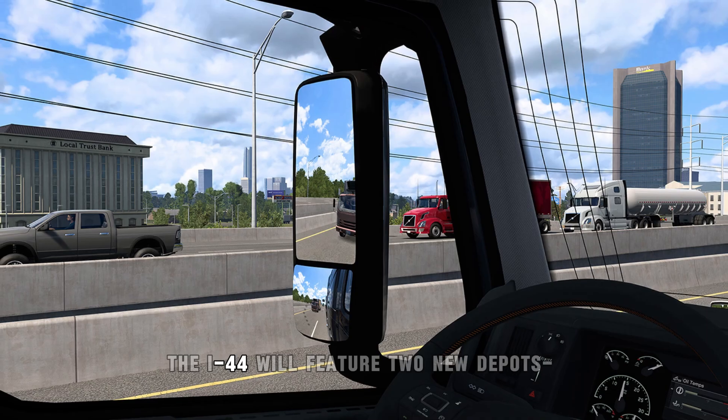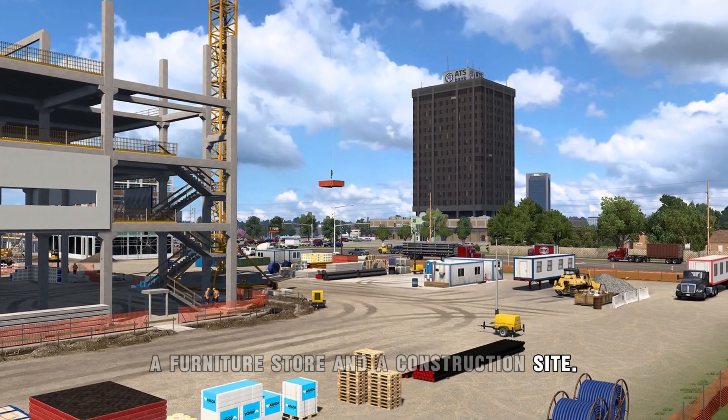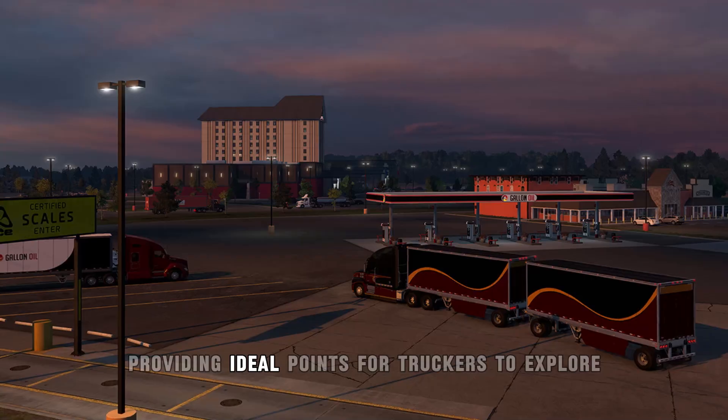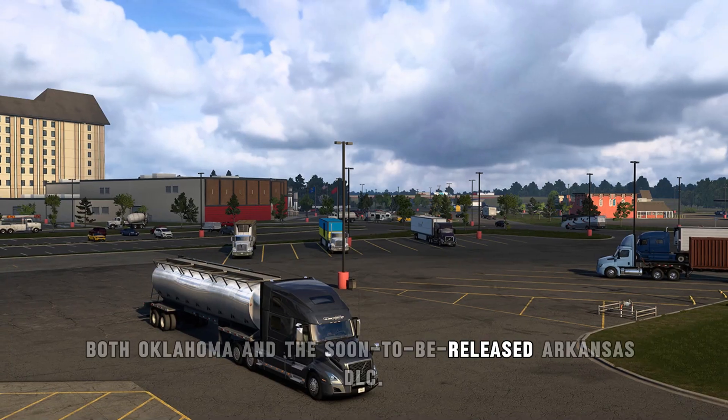Additionally, the I-44 will feature two new depots, a furniture store, and a construction site. The update also brings two new truck stops on the I-40 near the Arkansas border, providing ideal points for truckers to explore both Oklahoma and the soon-to-be-released Arkansas DLC.